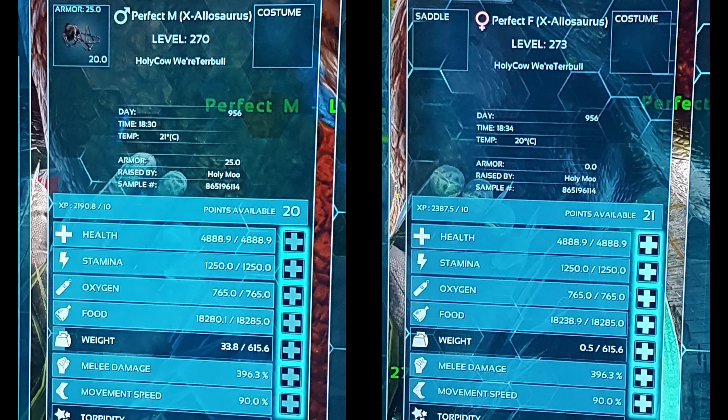Side note — this is a rare occurrence. Someone sent this to me on Twitter asking for help. Every stat is visibly the same, but the female is three levels higher than the male with no mutations present. This happened because the female's movement speed is three points higher than the male's. An easy way to fix this is to breed them until you get a female with the same level as the male. You want the lower level because extra points of movement speed are wasted and you want to stay below the level cap.